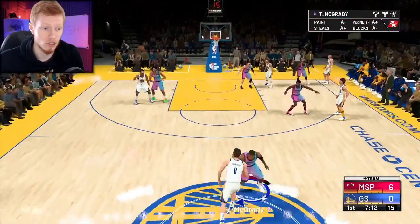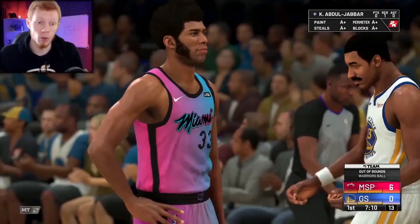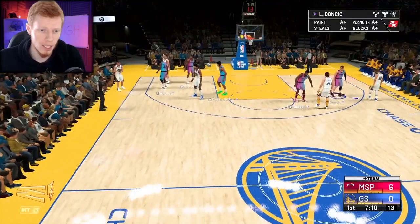You saw Kareem Abdul-Jabbar on defense almost just get an off-ball steal — that is why we're playing this full court press. See if we can get a couple of those off-ball steals and get them, hopefully, in the backcourt, which is even better.